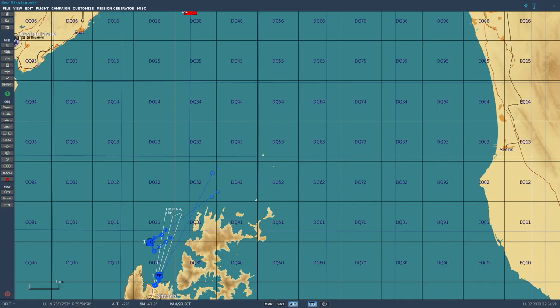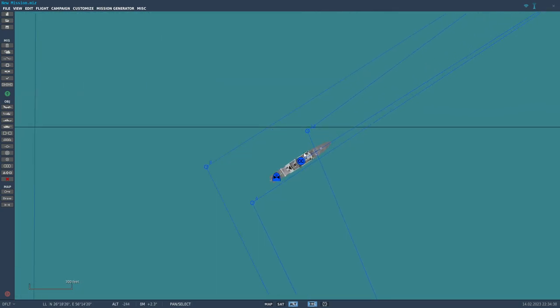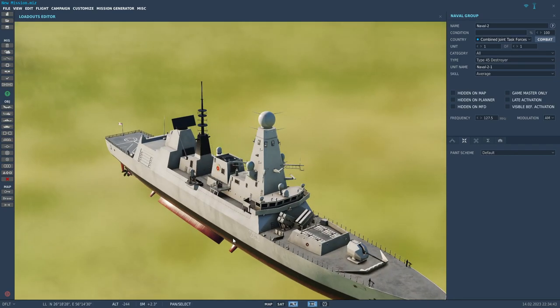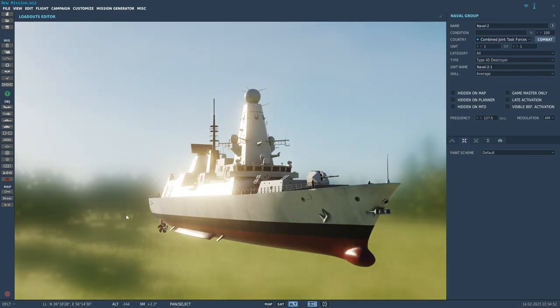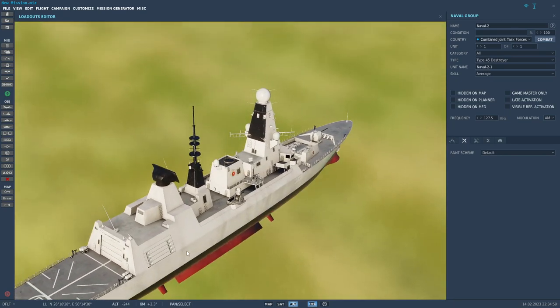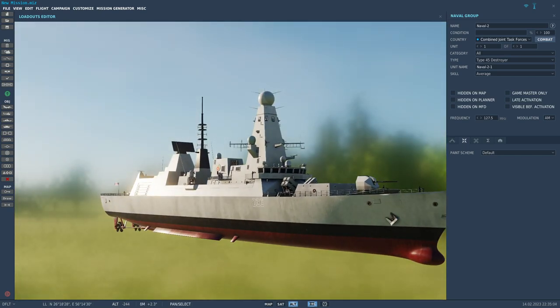Hey everyone, welcome to another YouTube video. My name is Emily Jane. When I first saw that this mod had come out I screamed with delight. What mod am I talking about, I hear you cry? It's Current Hill's Type 45 destroyer. This is probably the most capable air defense platform that Great Britain has — well, the most capable naval air defense platform that NATO has, to be honest. I'm so excited for this thing.